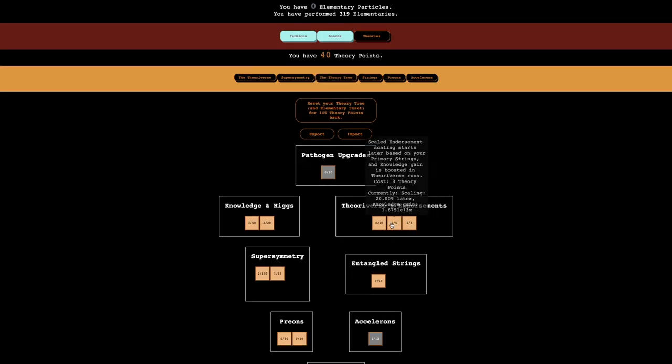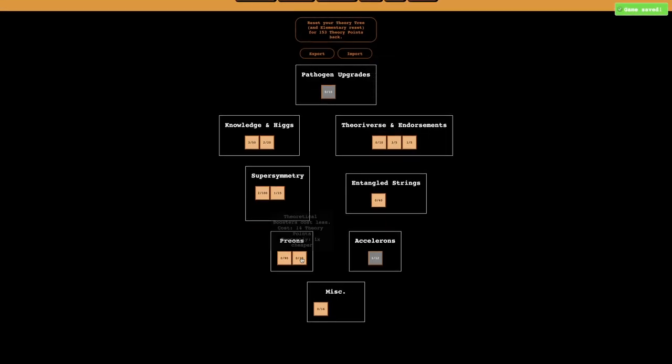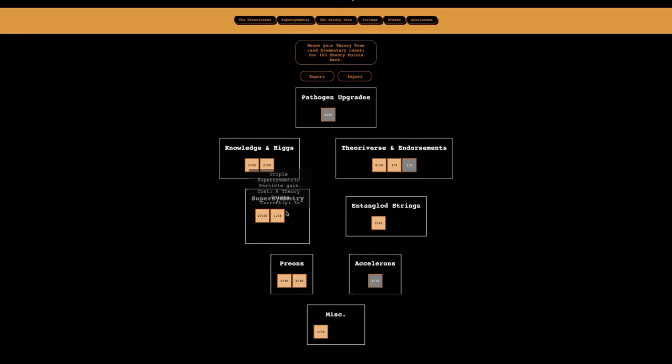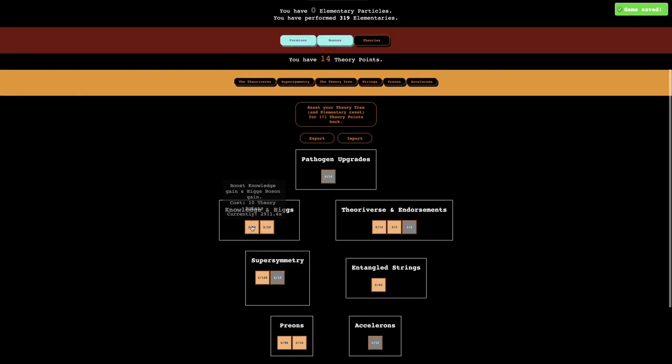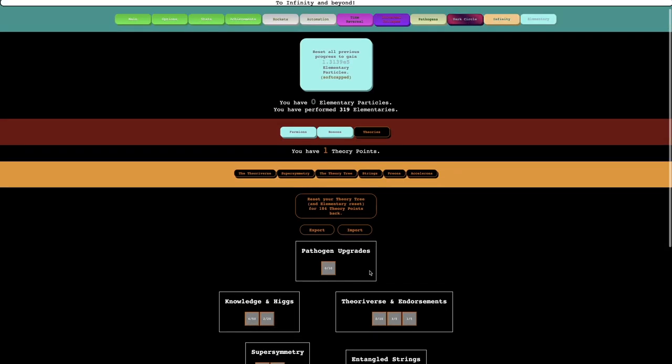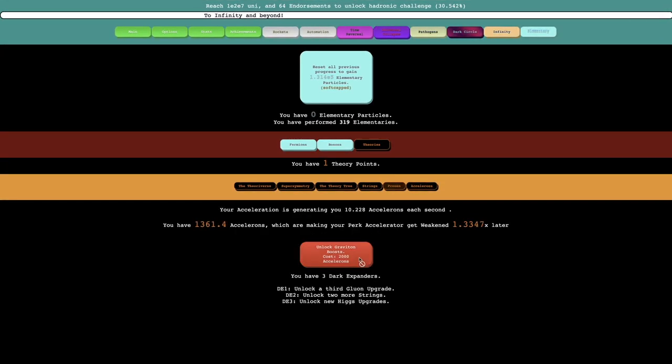I probably want to get this and this, and maybe something for preons or maybe just like this. I'm not even sure what I want to get. But maybe I should get preons — I don't really think I need preons. I think I just want super symmetric particles, maybe this and this. I don't know, that's just what I'm going to do here.